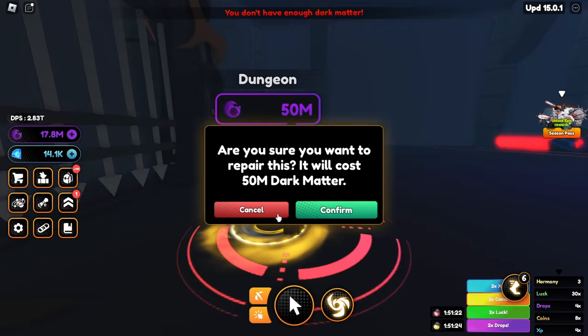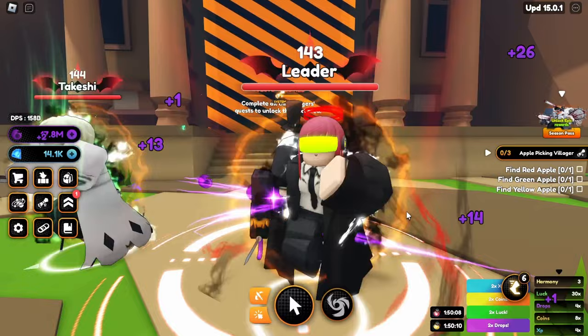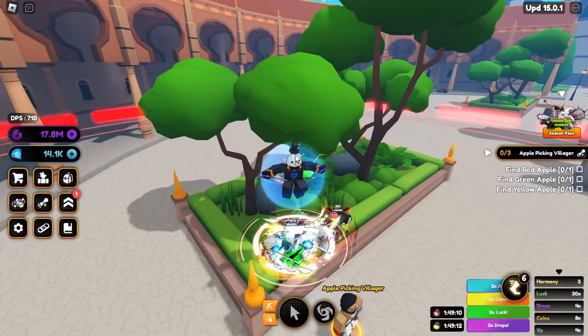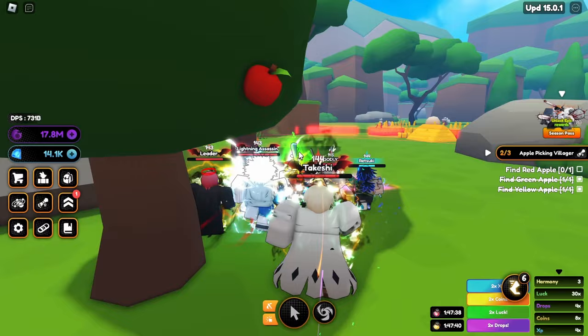We can hatch to get a bunch more dark matter. We need to complete all the villager quests — the last one is the apple picking villager: find all of these apples. We got the green apple right next to the NPC — press E and there we go. We also got an item in inventory that we can't really use but it looks pretty cool. Here's the last apple we need — the red apple — press E and we can complete the quest.